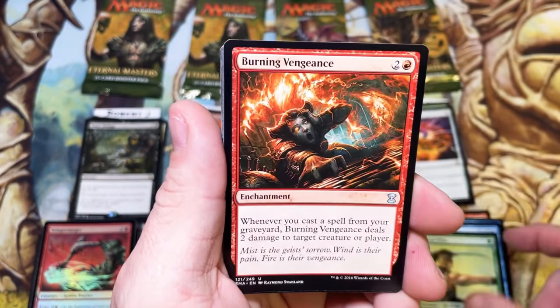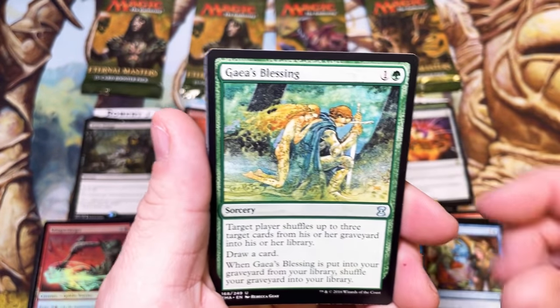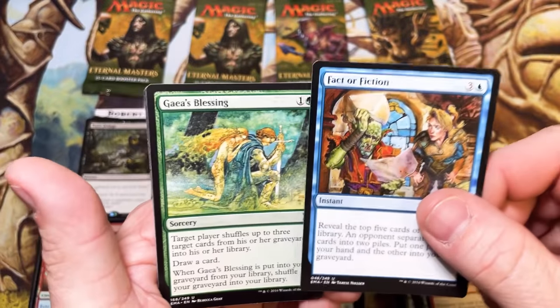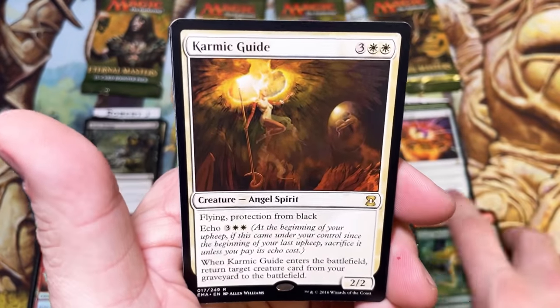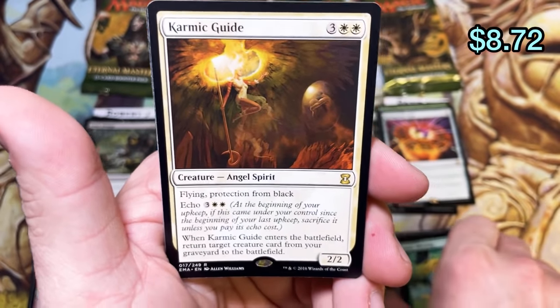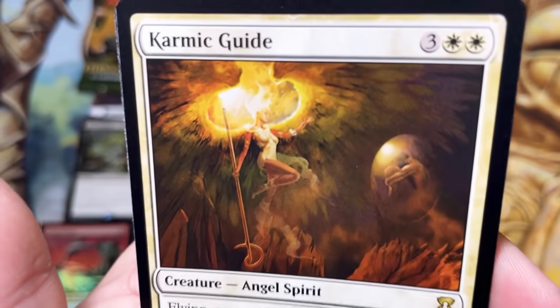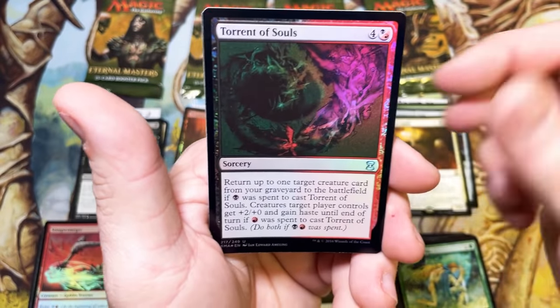One more Elves, Burning Vengeance — beautiful. Fact or Fiction. Guy's Blessing — what are the chances that Rebecca and Terese would be next to each other in a pack? Just make a mural of that. Into Karmic Guide — okay, that's a nice hit. Really like Karmic Guide. And tell me that artwork would not make it through the wizard filter today. And a Torrent of Souls.